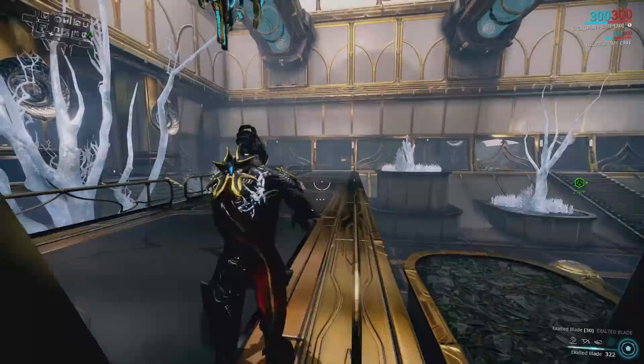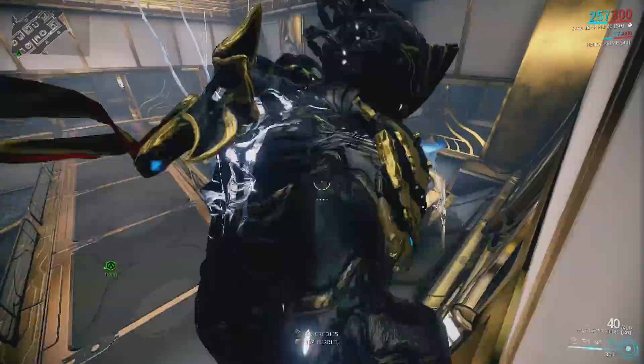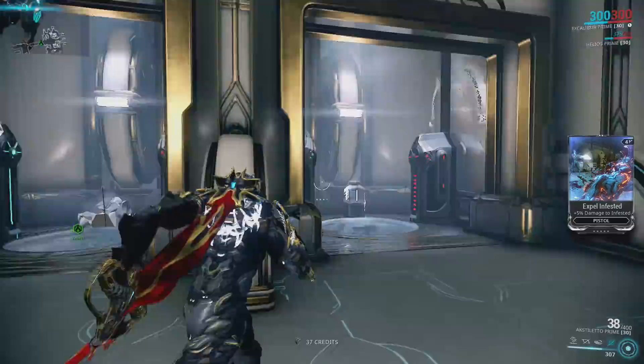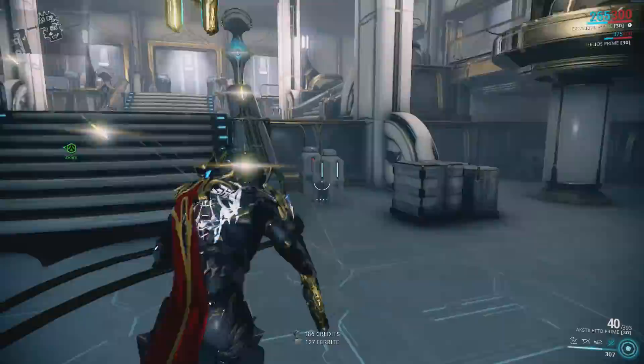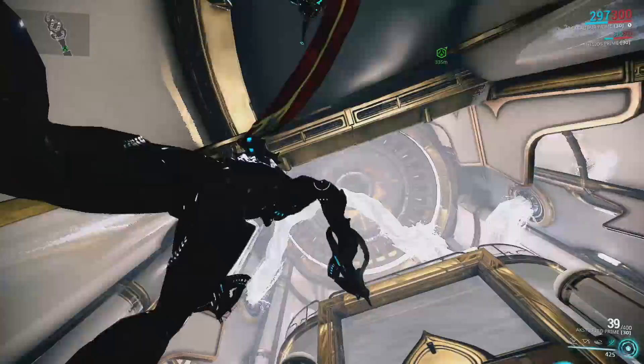If you're worried about energy generation: if you completed The Second Dream and chose Zenurik, even just the very first level of energy generation for Zenurik will do it for you. This room, as we said before, only the side containers can have mods. The middle containers are explosive so those definitely aren't going to have anything. Only the ones in the cubbies will have anything. Up top here these can have mods - there we go, that's Flow, also a staple mod.